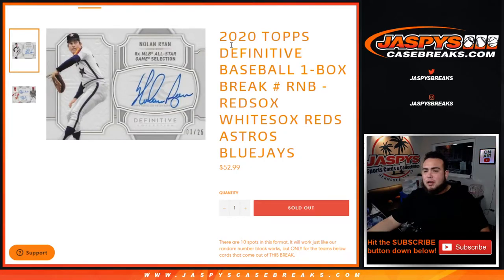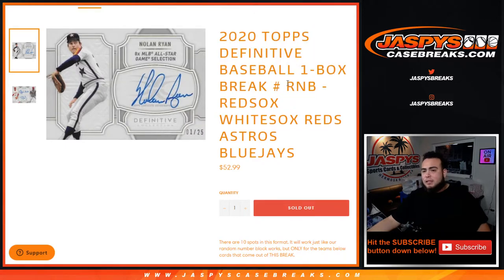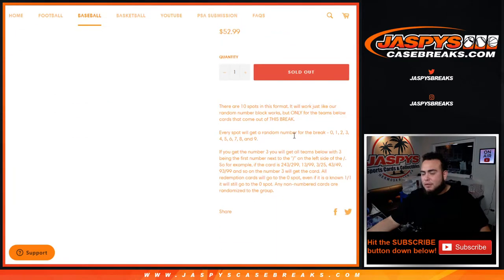What's up everybody, Jace here for JaspiesCaseBreaks.com. Quick little random number block randomizer for 2020 Topps Definitive Baseball break number 20. This is for the White Sox, Red Sox, Reds, Astros, and Blue Jays for break number 20 only — works for those teams in that specific break.